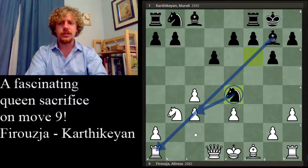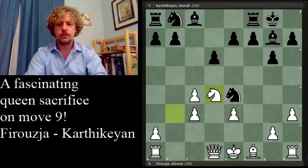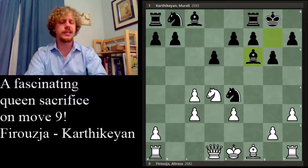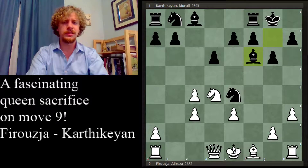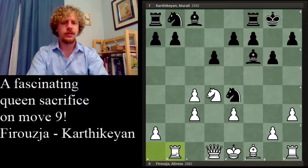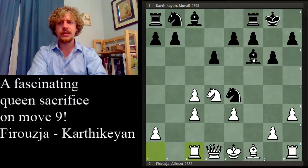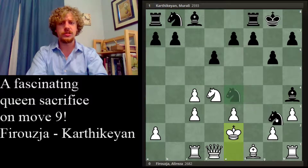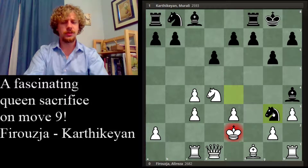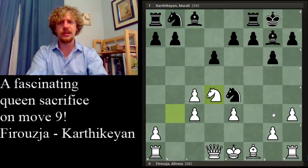This is a common way of playing with a material imbalance like this: if your pieces are very active, you should increase your activity rather than hunting material. At some point you can cash in if it's just too good, but usually you have to build up more initiative before that happens. After looking at knight to d4, I really like this bishop f6 idea. After bishop f6, we're trying to play bishop h4 and start harassing the king. After bishop h4 check, they can only go to e2, and then it's just pure brutality after knight g3.